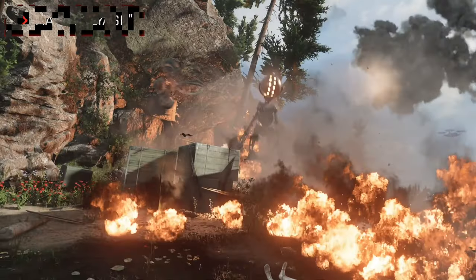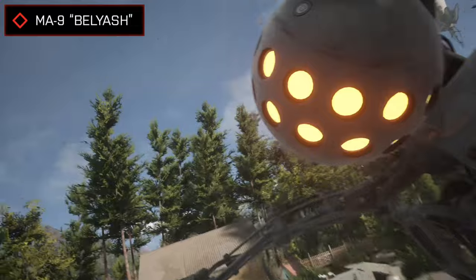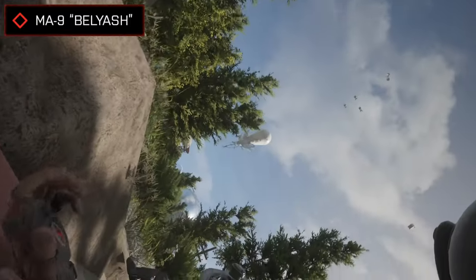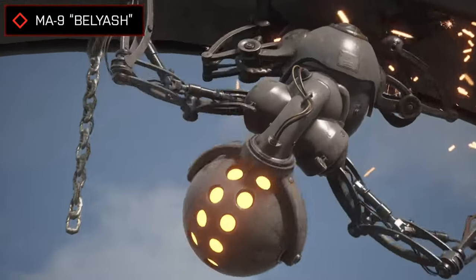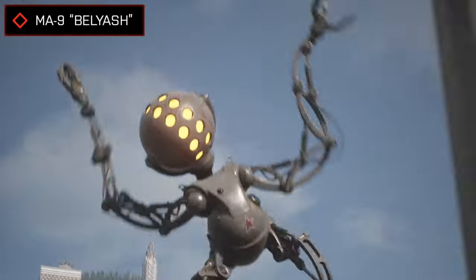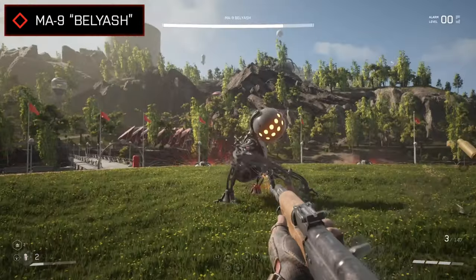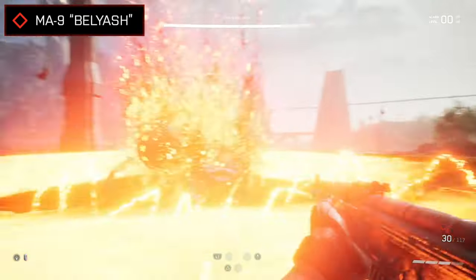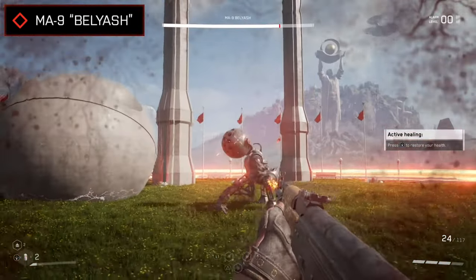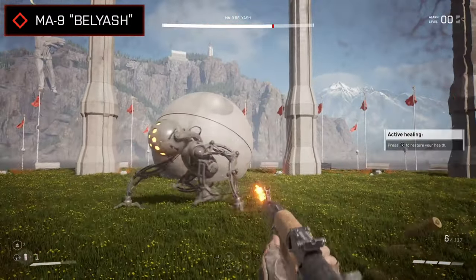Another one of the game's main bosses is a big metal chimpanzee known as the MA9 Beliash, a robot used for installation, plumbing and welding, able to transport heavy weight quickly. The fact that this robot is modelled on a primate allows it to climb tall structures and reach areas inaccessible to humans to carry out manual work. But this also makes it a pretty manoeuvrable thing in combat too, with its outer shell built using steel and titanium for added durability, allowing it to soak up loads of damage and brush off a lot of your bullets with ease.